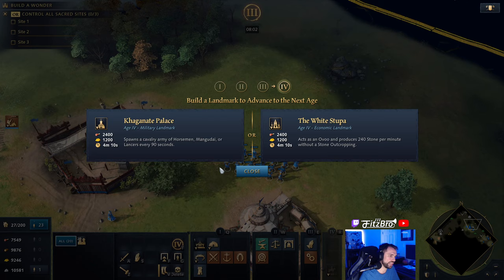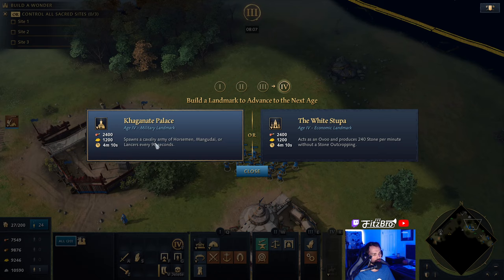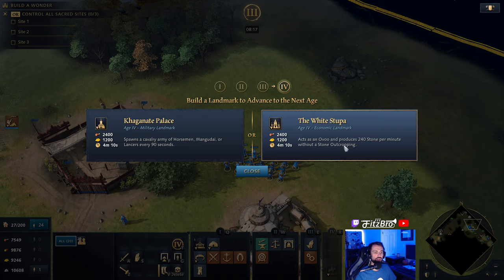For Age 4 we have the Khaganate Palace and the White Stupa. The Khaganate Palace spawns a cavalry army of horsemen, Mangudai, or lancers every 90 seconds. The White Stupa acts as an Ovo and produces 240 stone per minute without a stone outcropping. I think the White Stupa is typically your best option because late in the game stone runs low, and if you run out of stone on the map this keeps your production going.